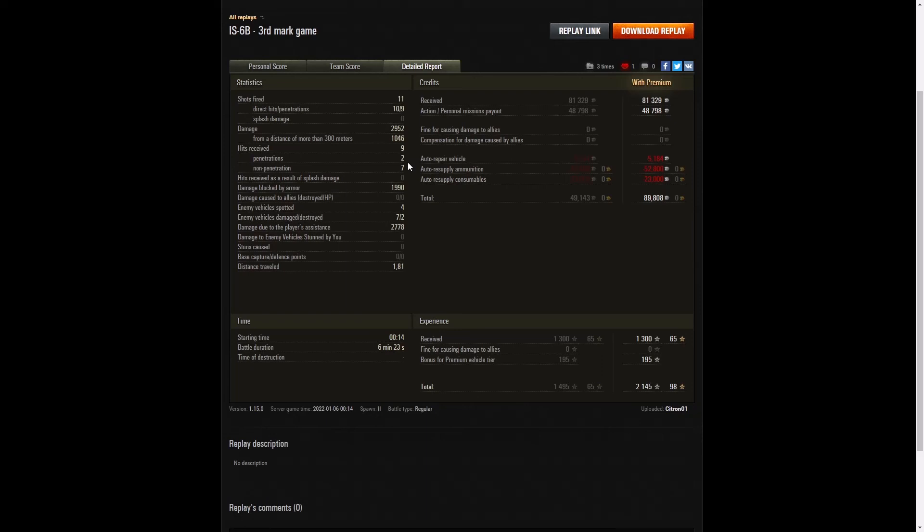Each time he got hit he lost nearly 600 hit points — which were actually low rolls, so the Waffentrager may have had the 128mm gun, in which case they would have been high rolls. Either way it was pretty devastating. He also got 7 non-penetrations — you can see the armour was bouncing 122mm rounds. It's not brilliant but it is fairly good for this tank, so yes it can block shots when needed: 1,990 hit points of damage blocked by armour. He spotted 4 enemy vehicles, damaged 7, and killed 2. The really important figure for his XP was 2,778 hit points of spotting assist — he was really helping his team by spotting the enemy and allowing them to sit behind him and blast away.